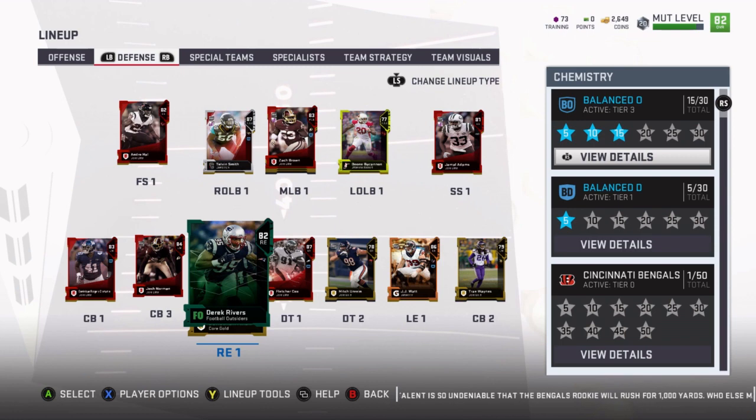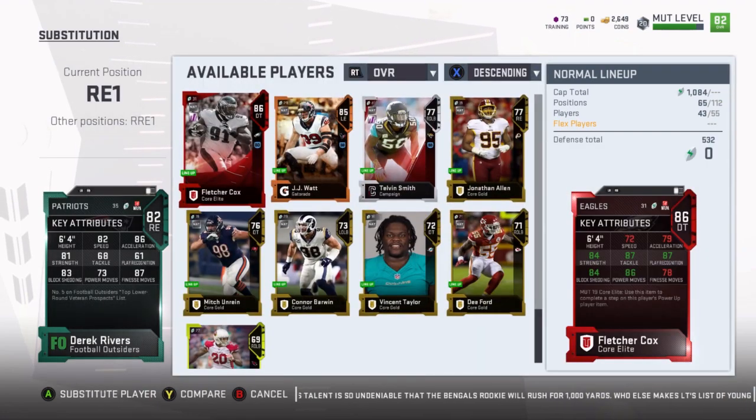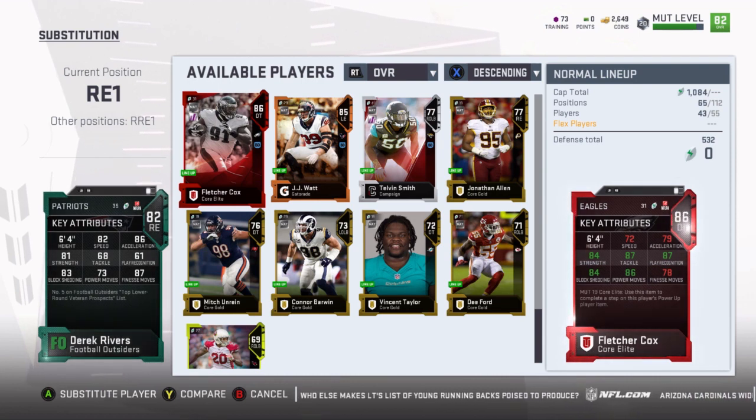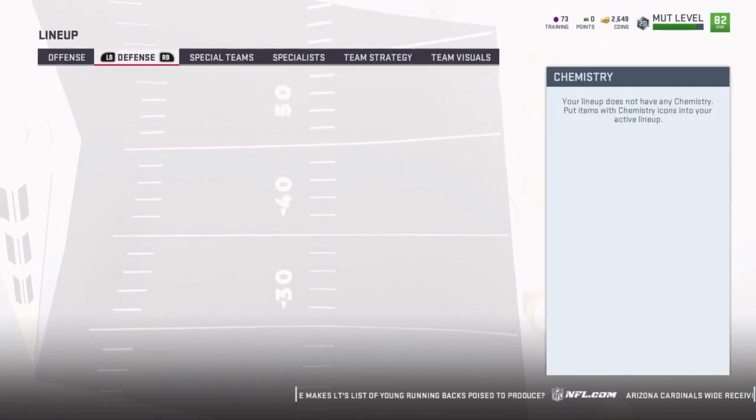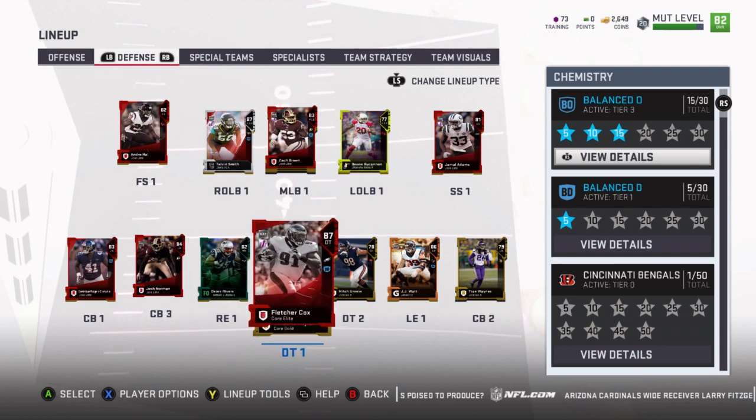I went ahead and sold Bruce Irvin and picked up Derek Rivers, who in my opinion is probably the best budget defensive end in the game. Look at his stats: 82 speed, 83 block shed, 87 finesse move, 86 acceleration, 81 strength. All of his stats were better than Bruce Irvin except for power move, tackle, and play rec. He's gonna be more of a pure pass rusher - I don't need him to sniff out screens, I just need him to get to the quarterback. If they throw a screen I'll be lurking with one of my linebackers - all my linebackers got speed.